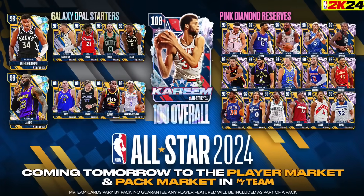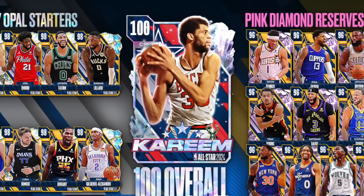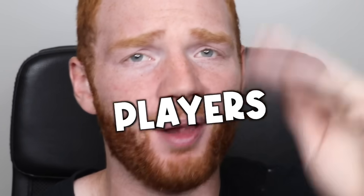2K dropped this insane All-Star Weekend set with all these Galaxy Opals and a 100 overall Kareem Abdul-Jabbar. That set has dropped now, but fun fact: at the time of recording this video, it hasn't dropped yet. Because in preparation of that set, I have to sell all my players.